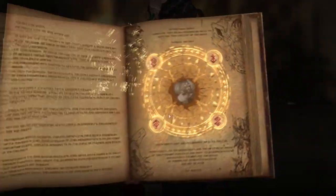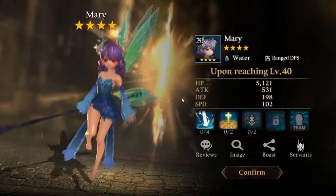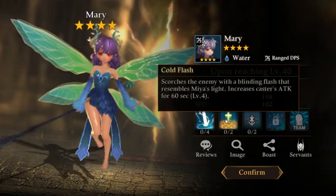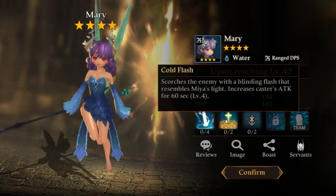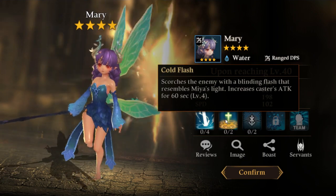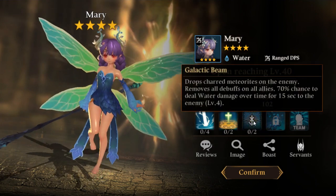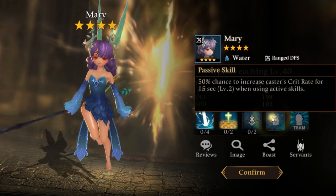Oh, what is it? A character we've seen before — oh, it's a four-star. Mary — what do you do? Defense down. I have too many defense-down characters to the point where it just straight-up maxes out the defense down, so I need somebody else for debuffs. This one increases caster's attack only for the caster, removes debuffs, and does water damage over time.